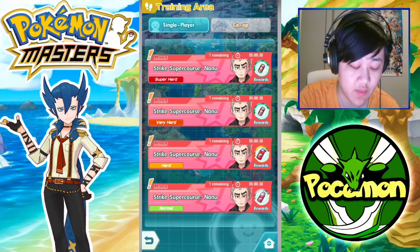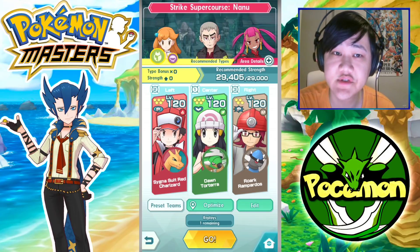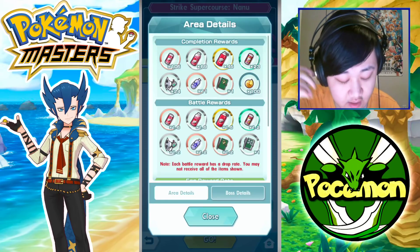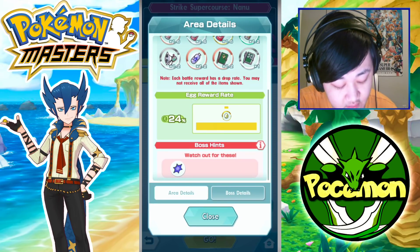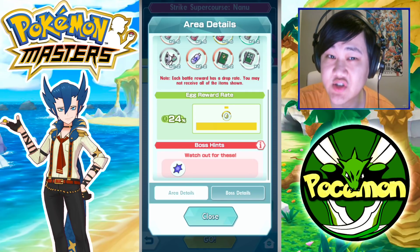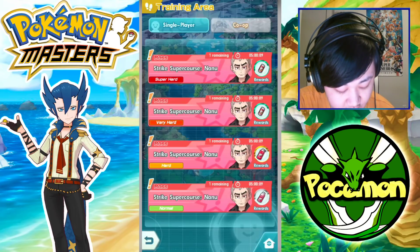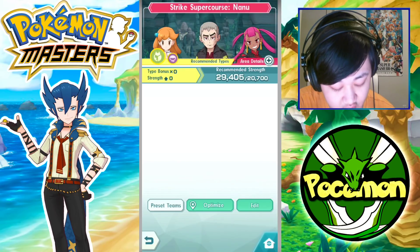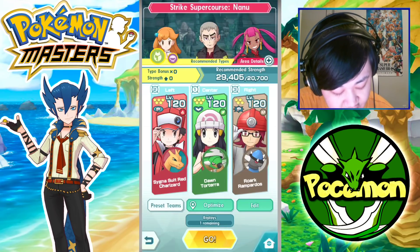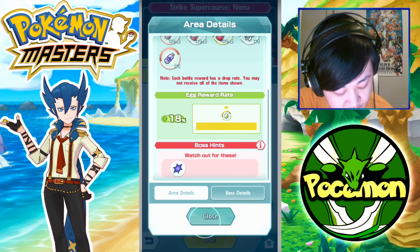If you want better rates for shinies and want to go for three-stars, there are other ways. All the super courses per day — we have 12 super course stages per day — have a higher chance to drop three-star eggs. In the highest level, super hard, you have a 24% chance — basically one in four — to drop a three-star egg. Very hard is 21%, hard is 18%, and normal difficulty is still a decent 15% chance.